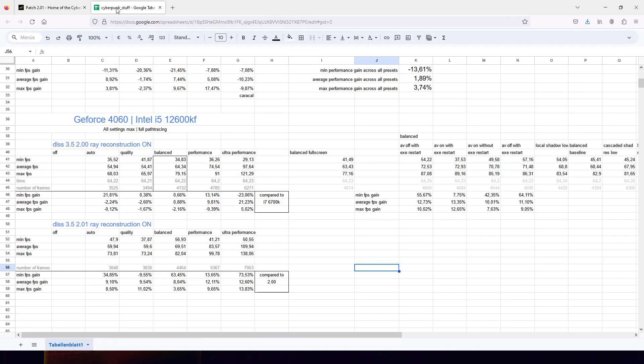First let's take a look at the raw FPS. I did the benchmark test on the standard in-game benchmark — this was before the 2.01 patch, and this is the patch today. In the ultra performance setting, on the average FPS gain, you get plus 12%. Minimum FPS gain is 73%.